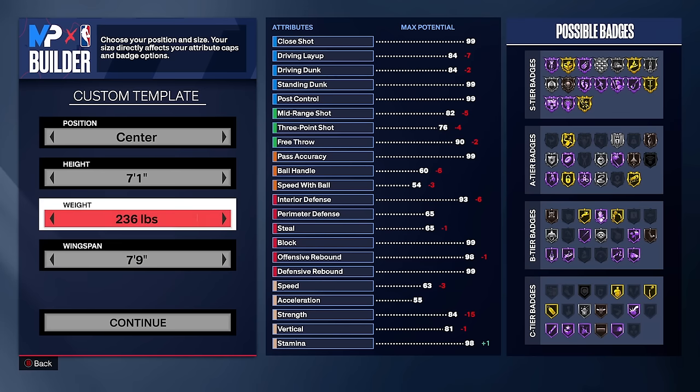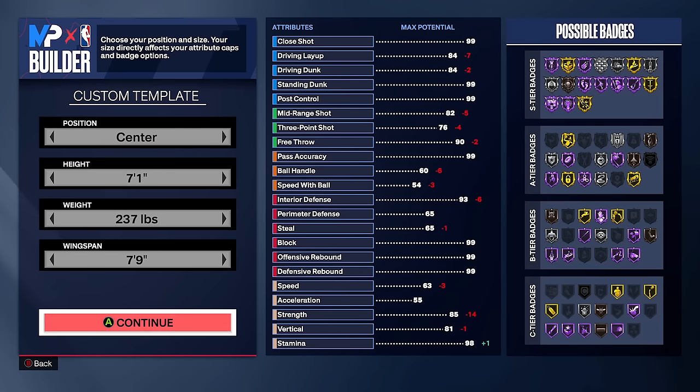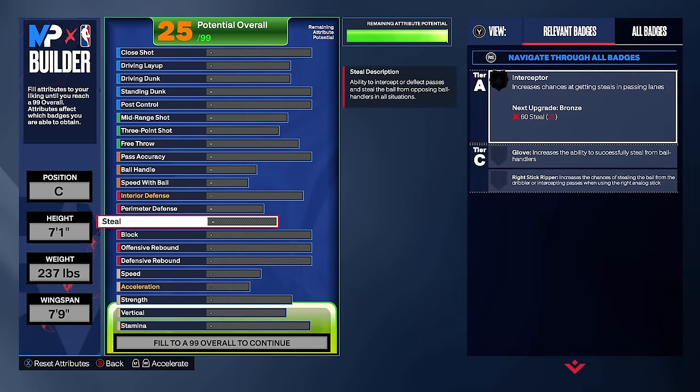We're going 237 pounds — the minimum weight you can go while still getting 84 strength — and a 7'9 wingspan because we want a 76 three-pointer and that's the highest wingspan we can go while still getting it. Going one pound lighter doesn't help speed or acceleration, so we stay at 237.